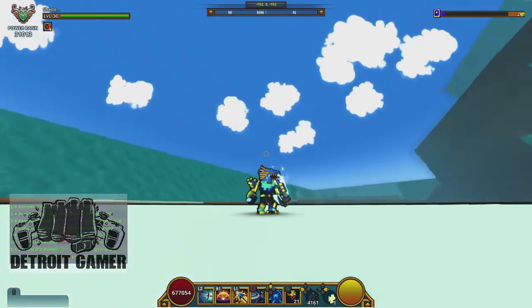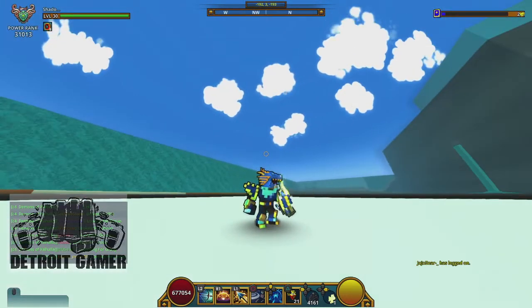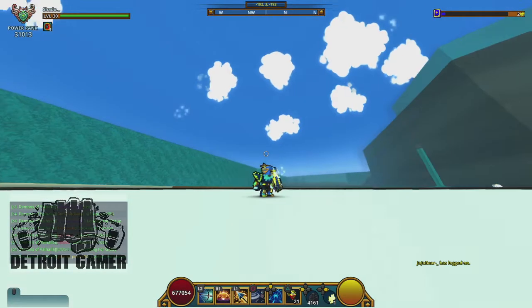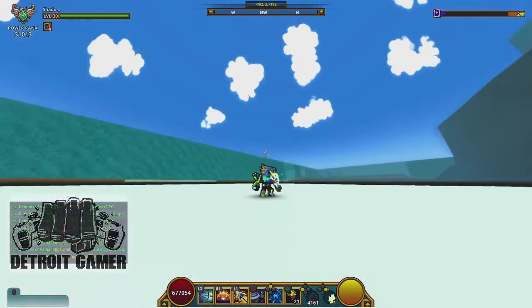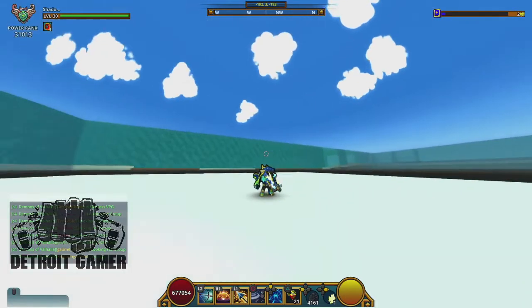This costume does come with the hat and the bow. I do have a flame aura on my bow right now. Obviously you can change yours to whatever. It's a pretty cool costume. I do like other costumes more. It has like a half dragon kind of hat look to it.